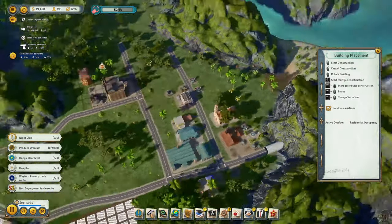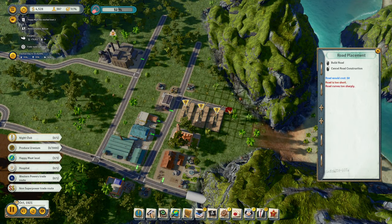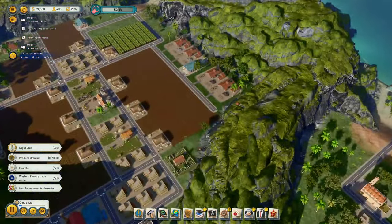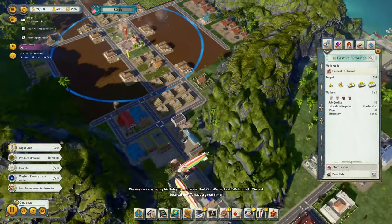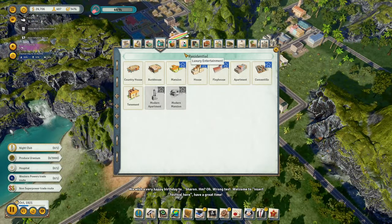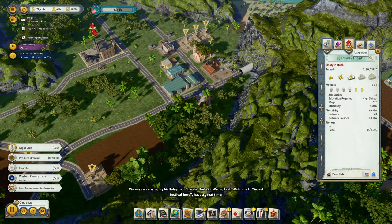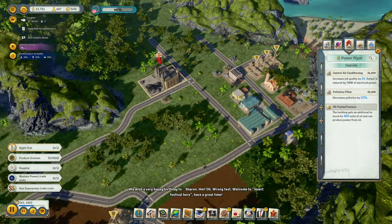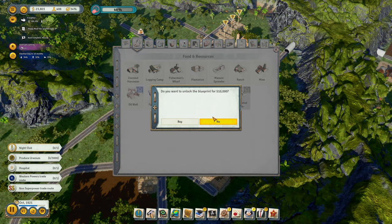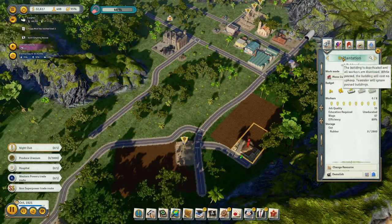Let's put some tenements and cheap housing over here. Start with that. Environment is standing. Let's get a festival — happy birthday to... keep that boredom down. Wrong text. Welcome to insert festival here — have a great time! I did that, but that's fine.